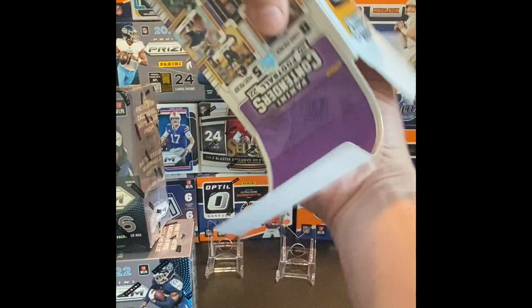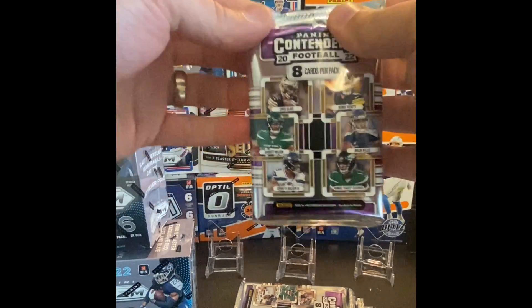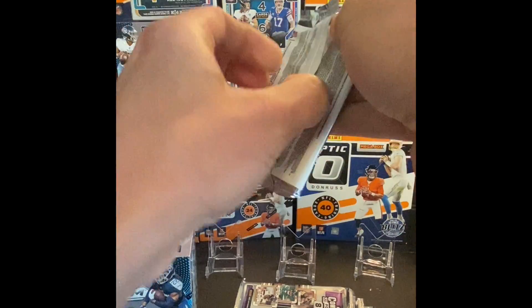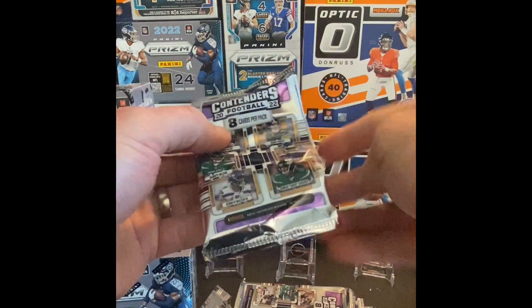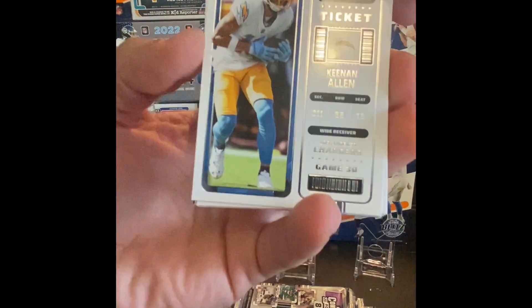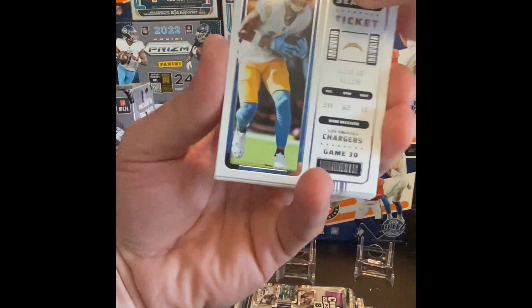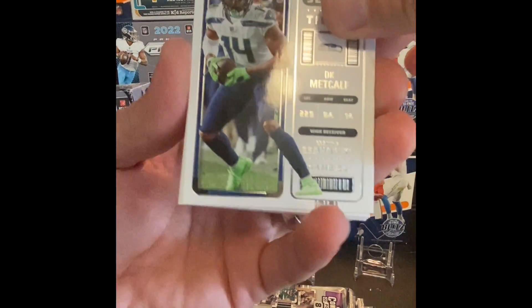Definitely appreciate all of our followers and subscribers out there, thanks to everyone. To all of our new people out there, welcome — hit that like button, smash subscribe, and throw a comment down below. We started out with Keenan Allen. I do like the overall card design with the white this year.